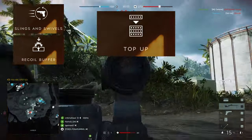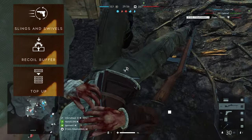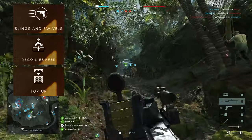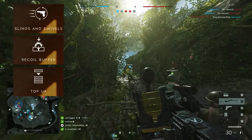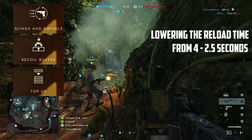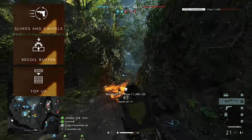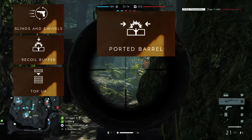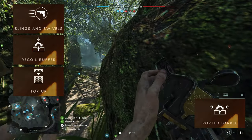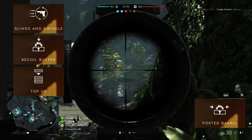Selecting the first three specializations on the left favors mobility and reload speed. If you are always on the move, the reduced deploy time from Slings & Swivels and the ability to shoot sooner after sprinting is perfect for you. Top Up addresses one of the Type 11's biggest drawbacks — its reload time — allowing you to reload in 2.5 seconds instead of 4, if you reload at specific bullet intervals. Recoil Buffer is always a good choice since it reduces vertical recoil. Ported Barrel synergizes well with Recoil Buffer to lower both horizontal and vertical recoil, making the weapon easier to handle during sustained fire.